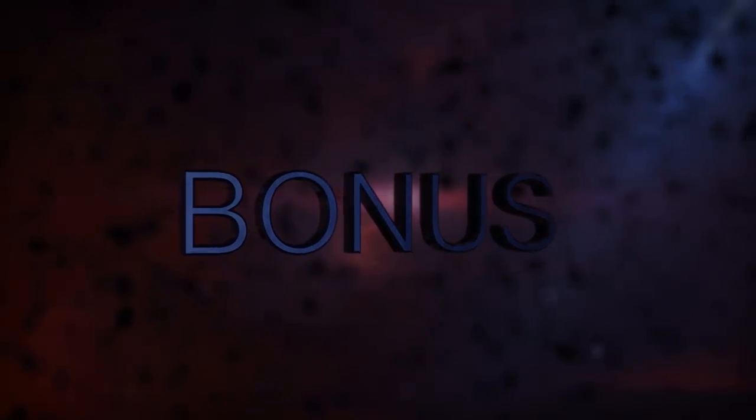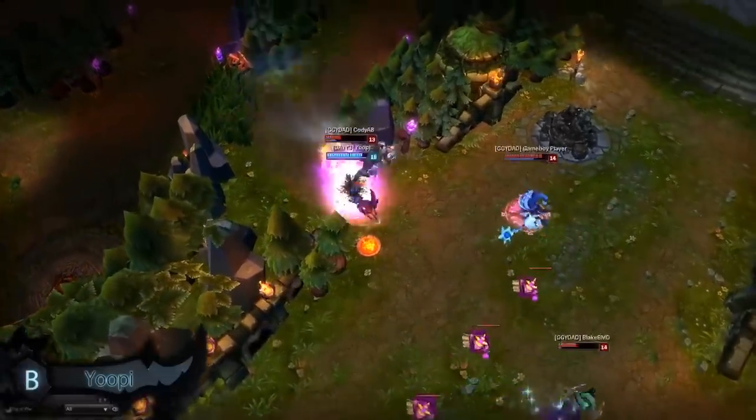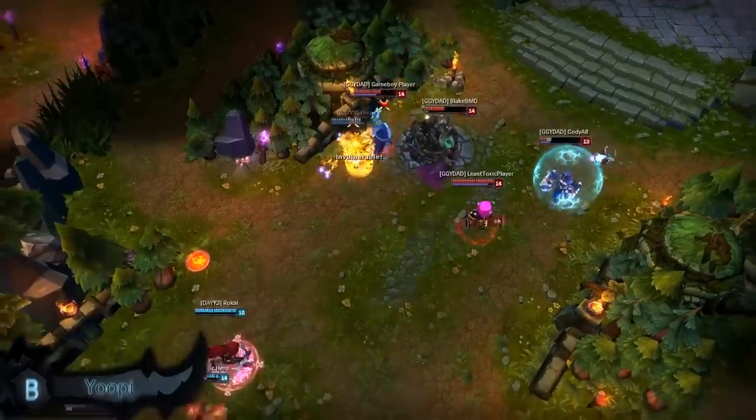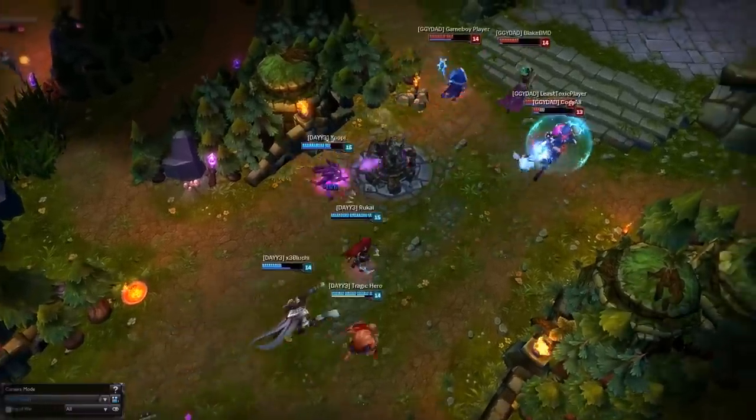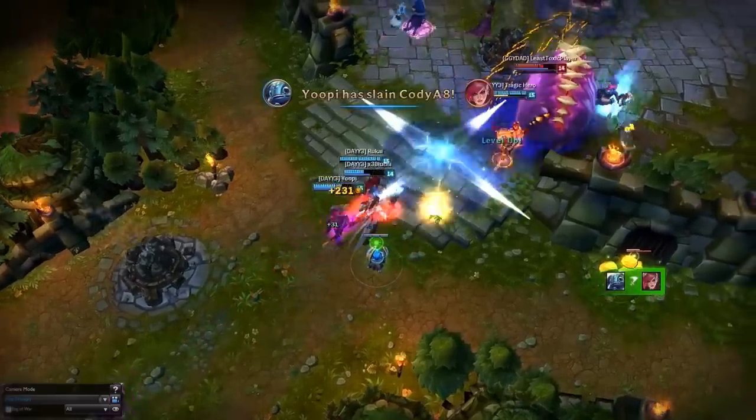And for the bonus clip of the week, we have Yuppie on Fizz, who goes for a Chum the Waters on the enemy Tristana but gets a very different result than expected. As this goes on, I wanted to remind you guys that as of now we're running a HyperX giveaway for one of their Cloud Headsets. All you have to do to enter is head over to the Rafflecopter link provided at the top of the description box on this video.